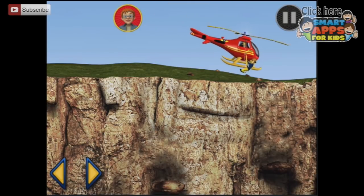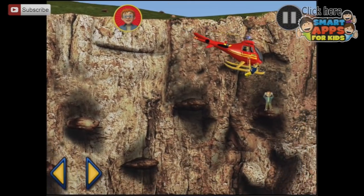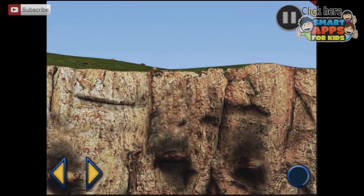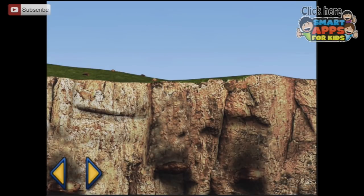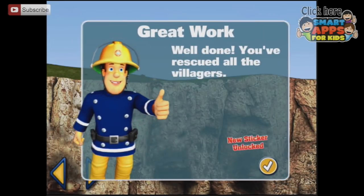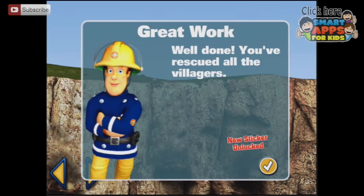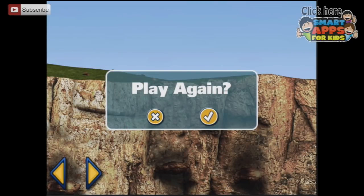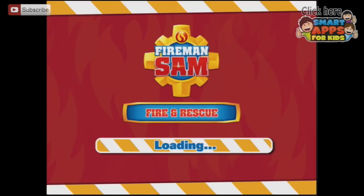We'd better go and get Norman. Here he is. He's not too low down. You've got Norman. You've rescued Norman. Excellent work. Thank you, Fireman Sam. You've rescued all the villagers and we've got a new sticker. We'll go to our sticker book to have a look at the end. Let's see what we can do next.